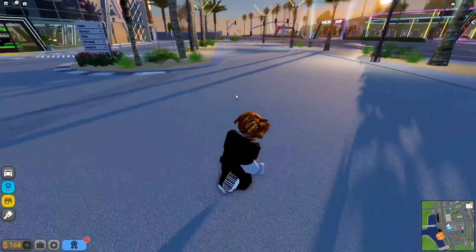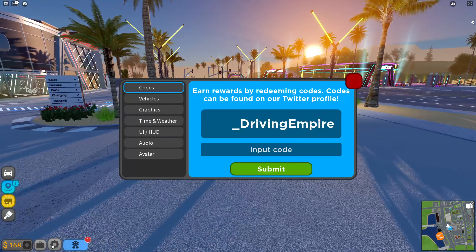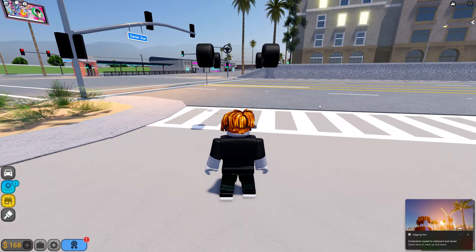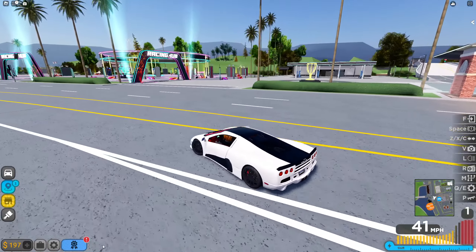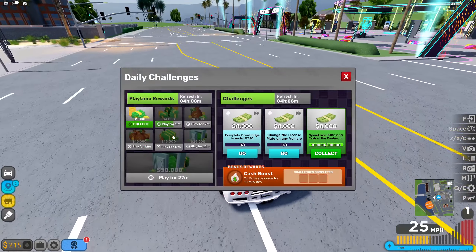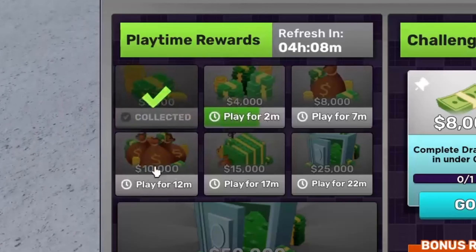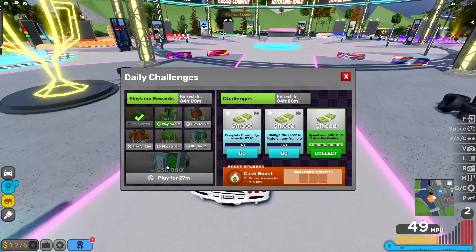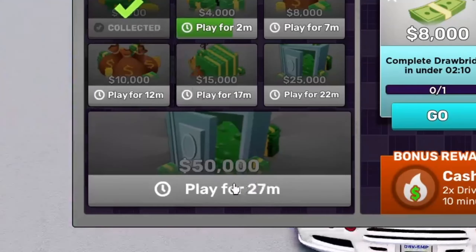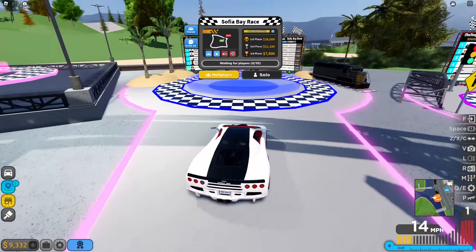I didn't know they changed the road texture, but the game does look kind of good. This is our new car — I don't really care about coloring because it doesn't affect anything. Since it's a new day, we can collect more money: just a thousand for doing nothing, and if we play for about 30 minutes we can get 50k. We can also buy something since we spent 100k in the dealership.